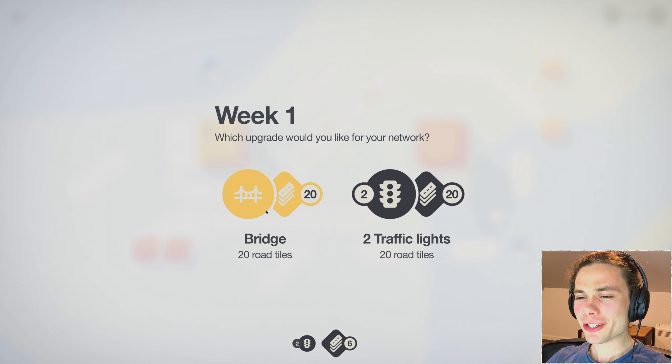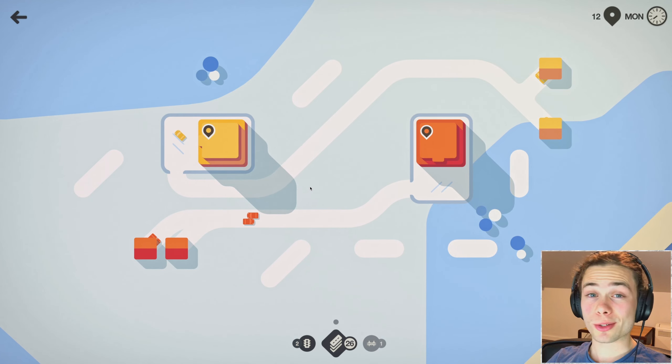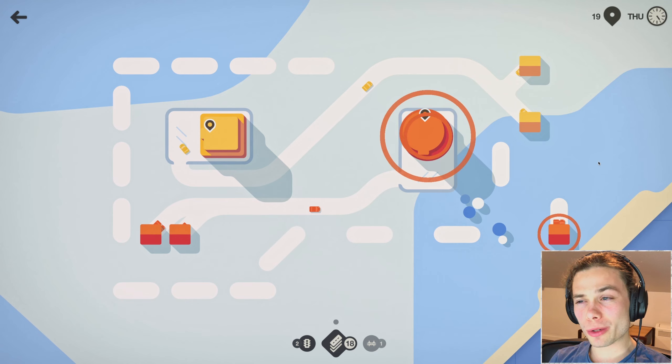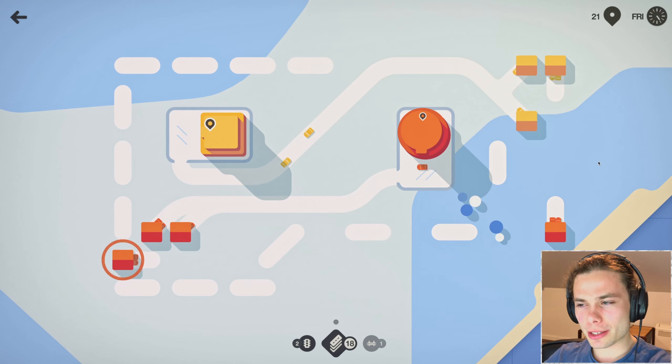Definitely going to be taking that bridge - I don't need four traffic lights before a bridge after I was just talking about having water. But then I guess we can also play the guessing game of what colour is going to be next. Maybe it will be another one of the same, or will it be a - wow, it's an upgrade. I'm thinking a green would go fairly nicely with this.